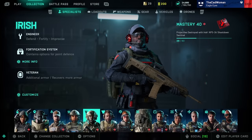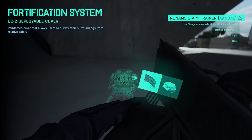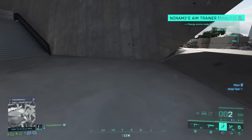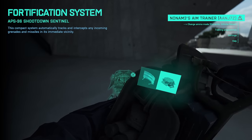Then there's Irish with tips number 15 and 16. Similar to Sundance, Irish also has a plus menu with which you can select the gadget you need. But since it's only two gadgets for him as well, switching between them by pressing the ability button again is a lot easier.